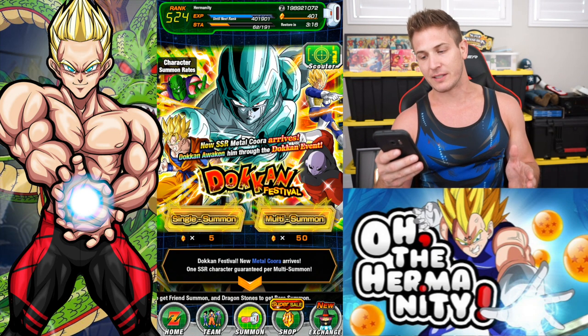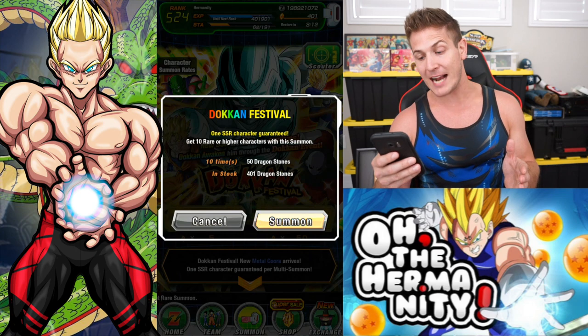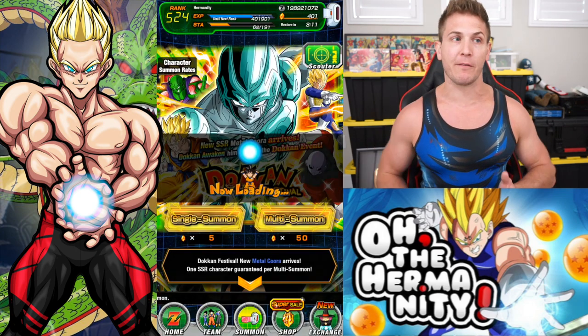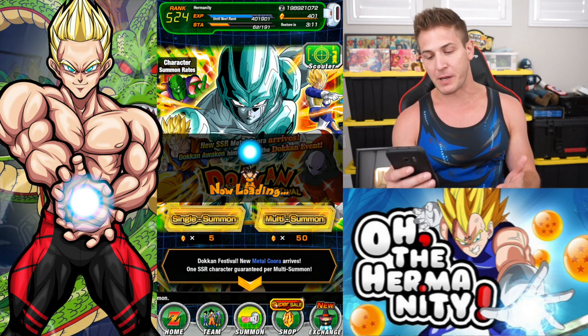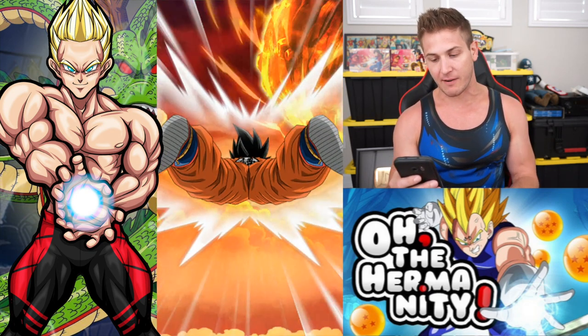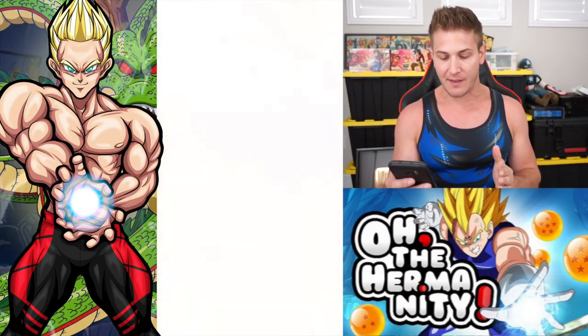We're going to hit three multi-summons here and hopefully we'll pull him. I'm actually hoping to pull a few Jirens as well, because I still need two more dupes of him. And we got the brand new Piccolo, the brand new Vegeta, and Gohan as well. So there's definitely some fire on this banner.